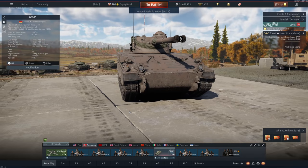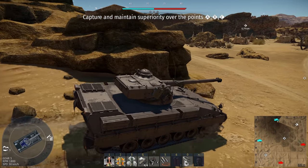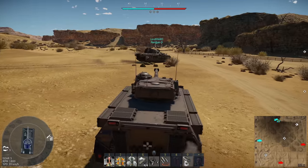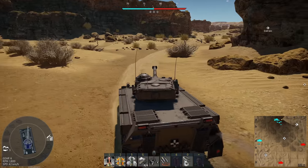Now that's out of the way, let's get that nuke. Second battle, let's go. We got a bad spawn — I want to go up in the cliffs and do some sniping. Let's go do some things. We're going up against Russia, Japan, USA.